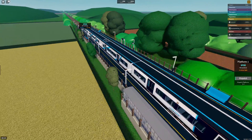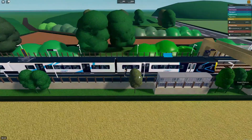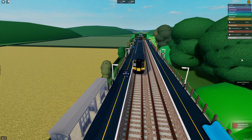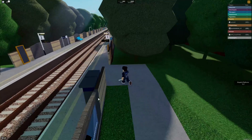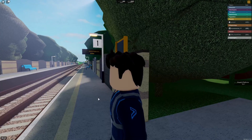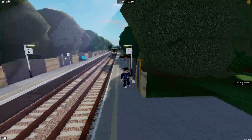And there we go, that's the first train of today that we have dispatched. Now we're over here at Horton Rake, and we're going to demonstrate what dispatching should look like with a guard.